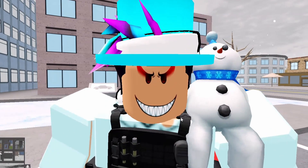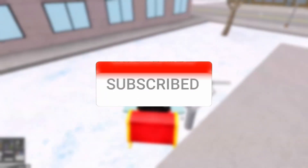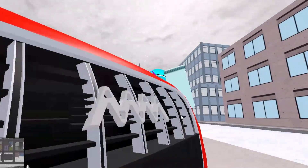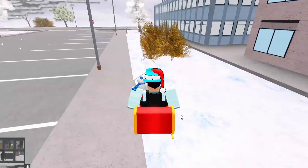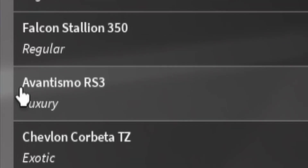Welcome back to another ERLC video — Modern Black Squad. We're going to be looking at the new car in Liberty County. I actually bought the wrong one, so I'm re-recording this. It looks similar to this one, which was like $132,000.